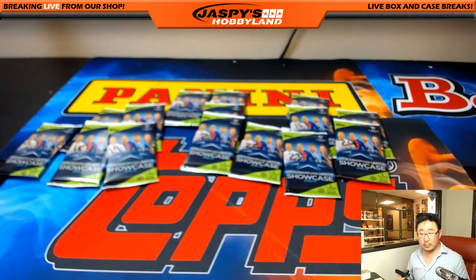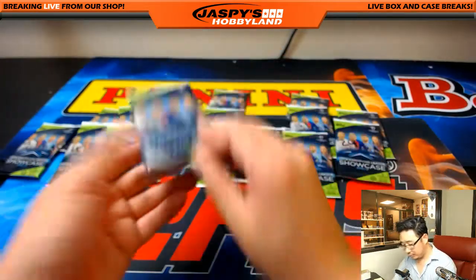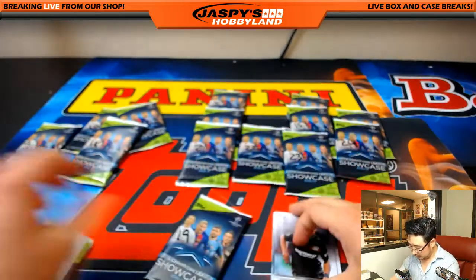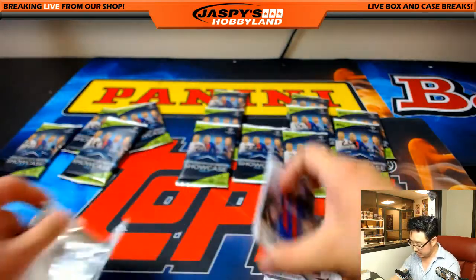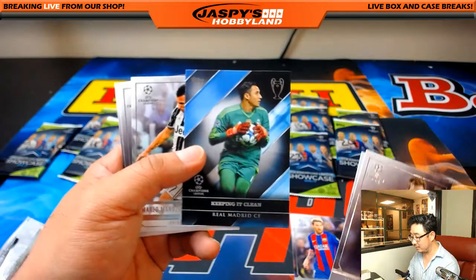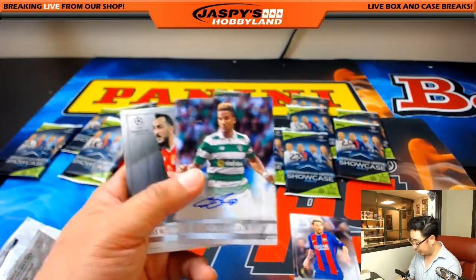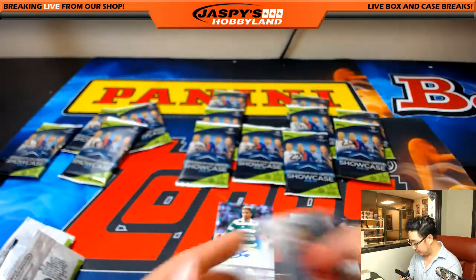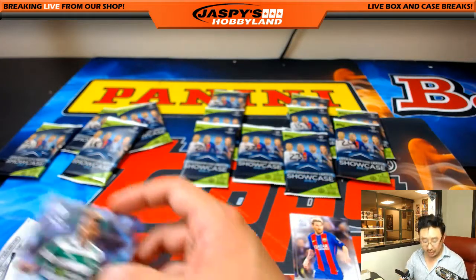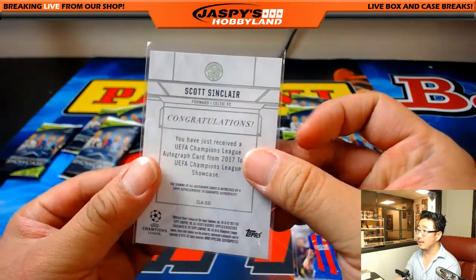All right, there you go Michael — one and done. Nick Koba, 4 and 19. There's Messi — nice, keeping it clean. For Real Madrid. And there's the third autograph — Scott Sinclair for Celtic. So there should still be two autographs left.